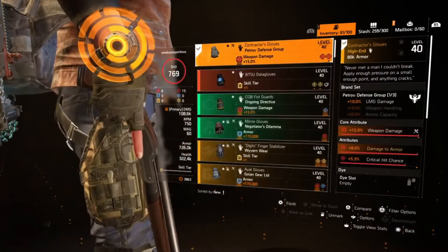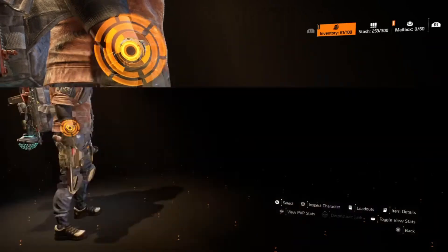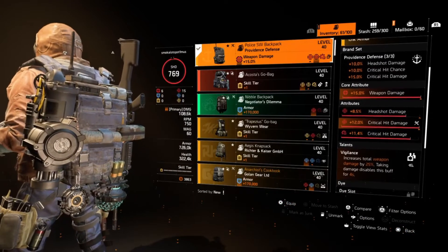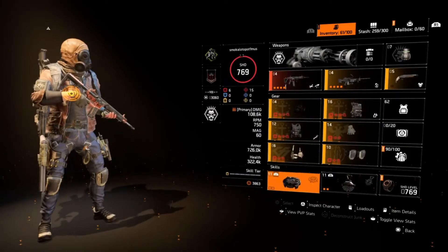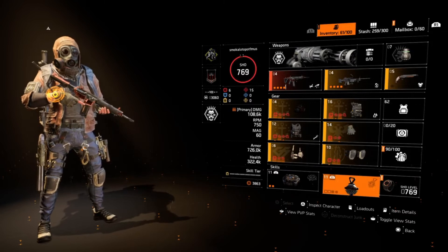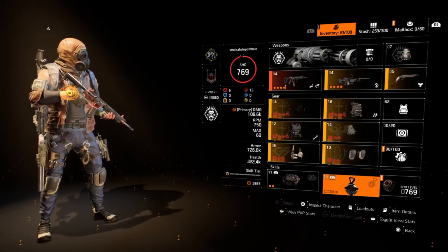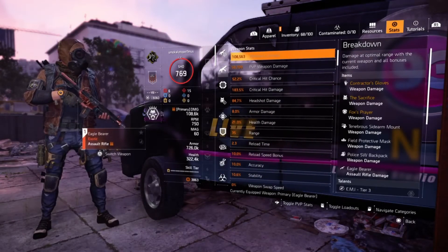We are using the best-in-class Fox's Prayers simply for the damage out of cover, and the Petrov gloves which complement the LMG damage and also have damage to armor. Without a doubt, Vigilance is the most effective talent for this build, as Versatile only gives you 10% against enemies within 15 to 25 meters and you can't hit as hard. For skills we are using the Decoy and the Revival Hive — just to try and get away if things get a bit close, you can drop a decoy and escape in time.